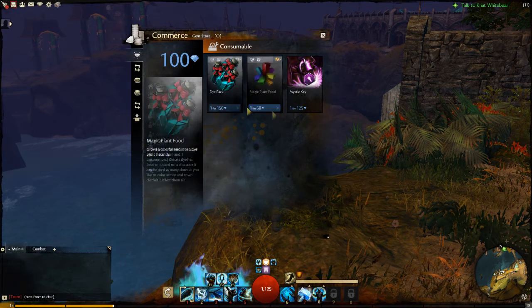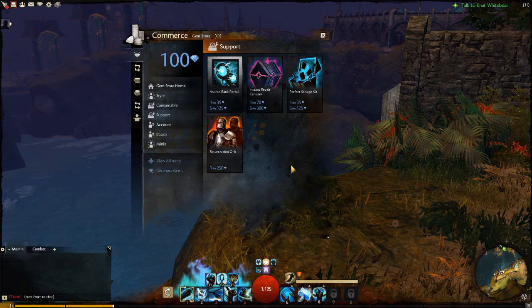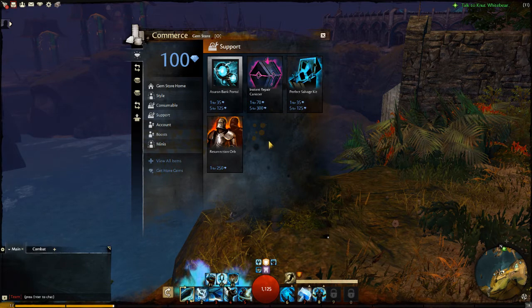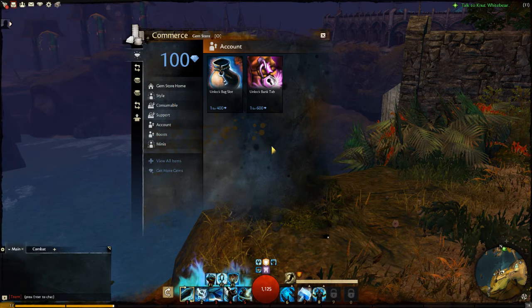I don't know if that is actually available in the game — I'm not sure about that at all. If you go further down, we have stuff like a bank portal, which is just a bank on the fly that you can access. Instant repair kit — makes sense, right, you repair your gear instantly. That's cool, it's a pretty good idea. You can see my gear is actually fairly damaged. Got a resurrection orb, which revives your character from death slowly. This item cannot be used in vault versus vault or PvP. We can get some more bag slots or bank tabs here.